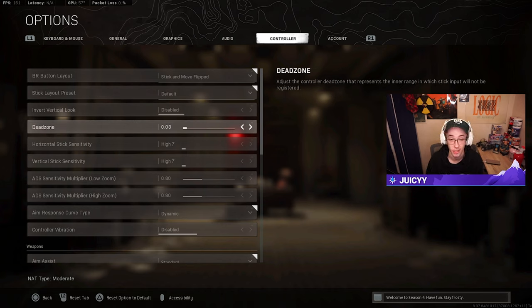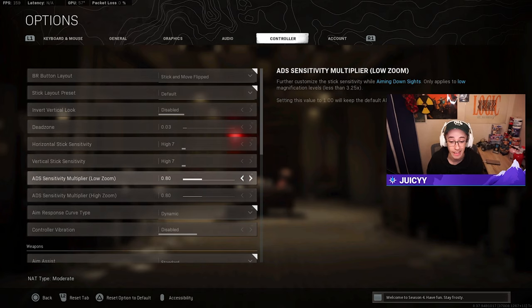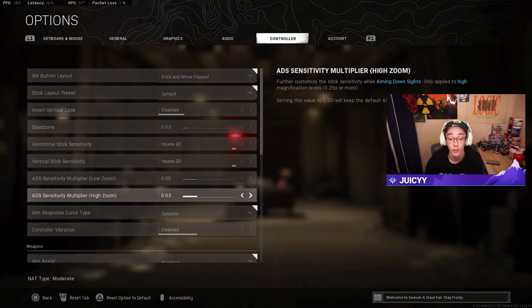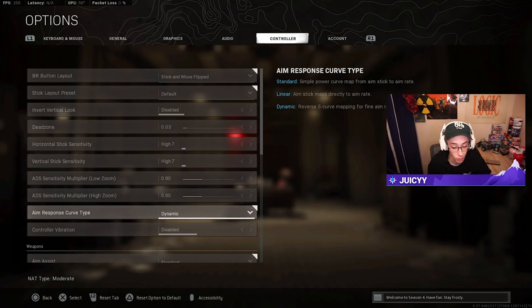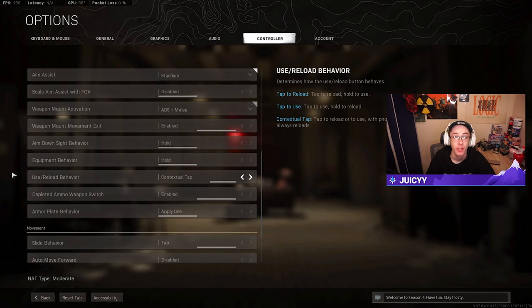Dead zone is based on your controller's condition — whether it's old or new — and whether you get stick drift. For sensitivity, I run 7.7 with 0.8 ADS. The higher you go with vertical and horizontal sensitivity, the lower you want your ADS sensitivity — so at 20/20, you'd ideally want around 0.6 ADS for better aim control. The aim response curve type is also important: dynamic is what most experienced players use, while standard fits beginner players better.